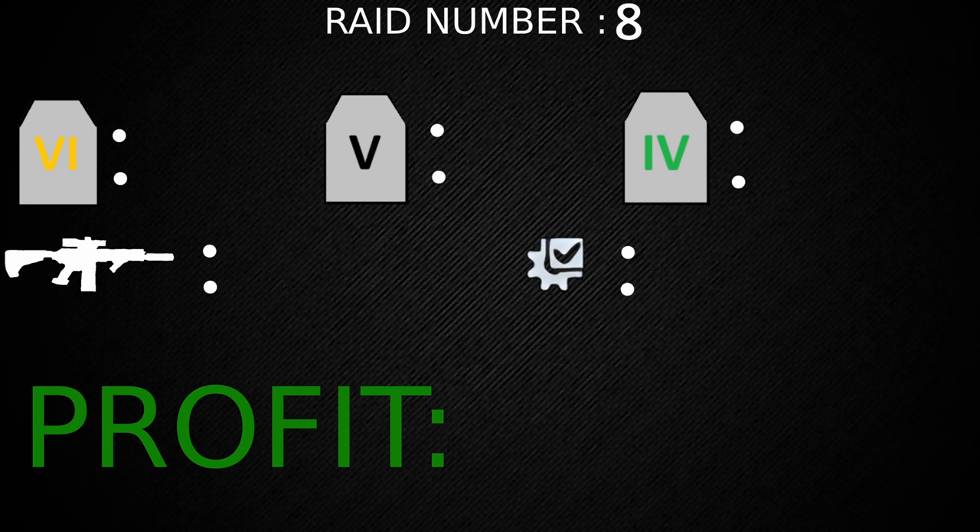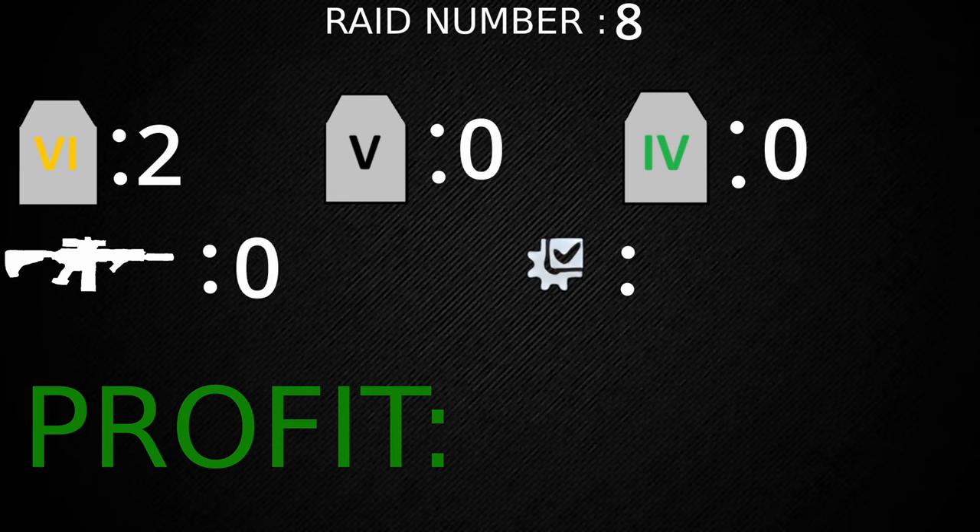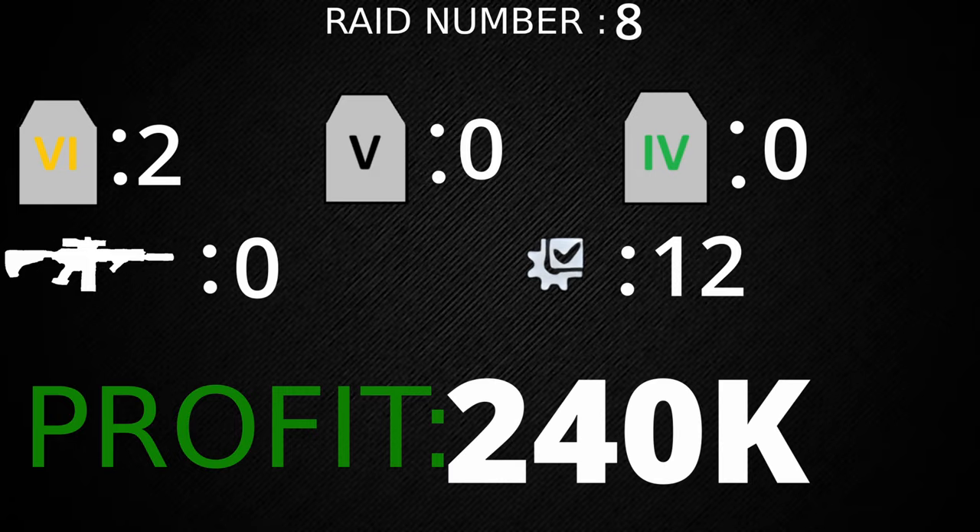Raid number eight we got two tier sixes, no tier fives, no tier fours. We got no guns and 12 attachments for a total profit of 240,000 rubles.